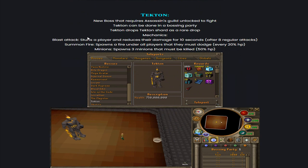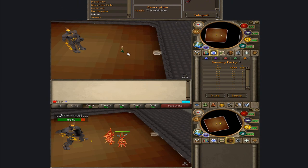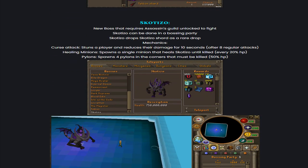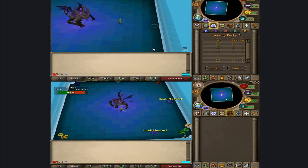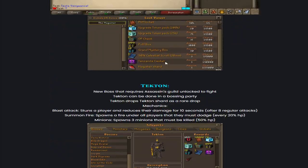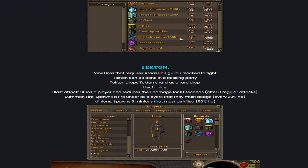The Dekton's mechanics are: blast attack, which stuns a player and reduces damage for 10 seconds; summon fire, which spawns a fire under all players that they must dodge; and minions — 3 Flaming Pyre Lords that must be killed. The Dekton drops the Dekton Shard. For the Scotisio, the mechanics are: curse attack, which stuns a player and reduces damage for 10 seconds; a healing minion that spawns and heals the Scotisio until killed; and 4 pylons in the corners at 50% HP that must all be killed.